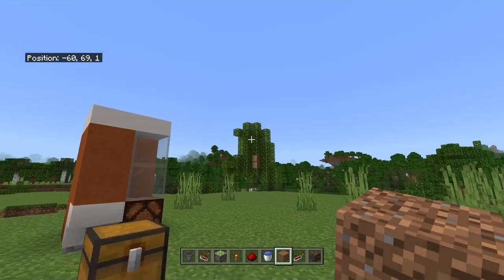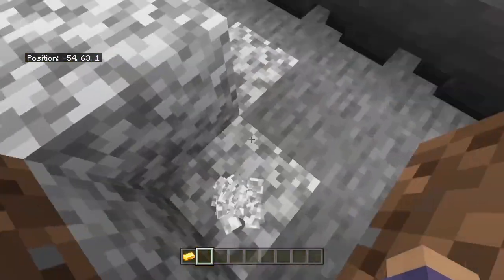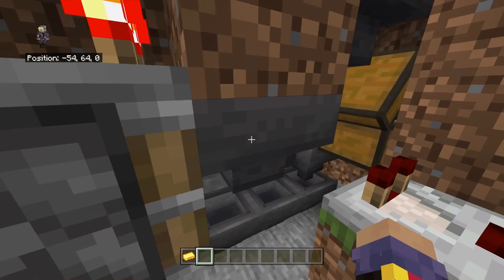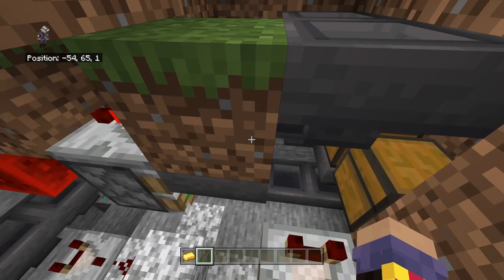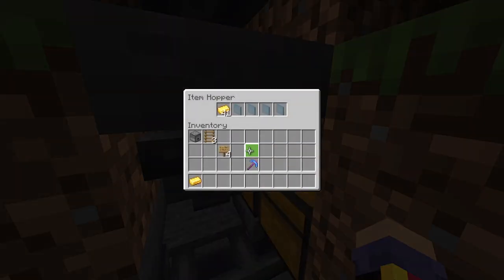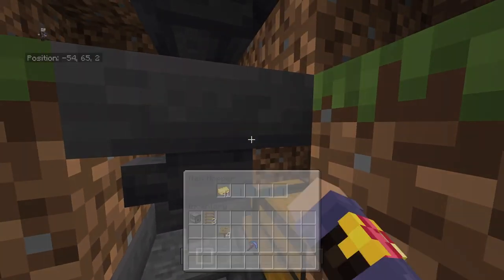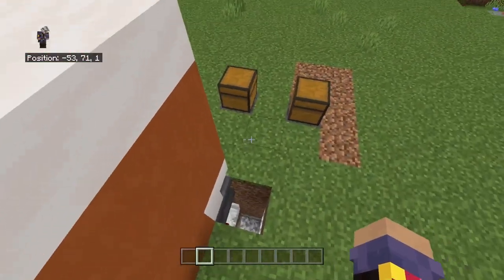Editor note: when the mechanism was accidentally shown facing the wrong way, some payment may have gone into the chest. Check the chest and the hopper for any stray payment and put it all back into the machine — you should have 42 payment items again. If not, check the hopper and the chest to find them.